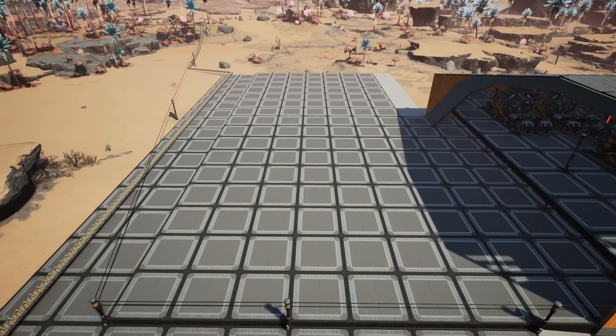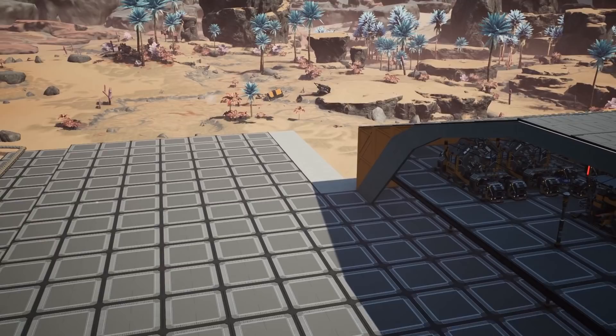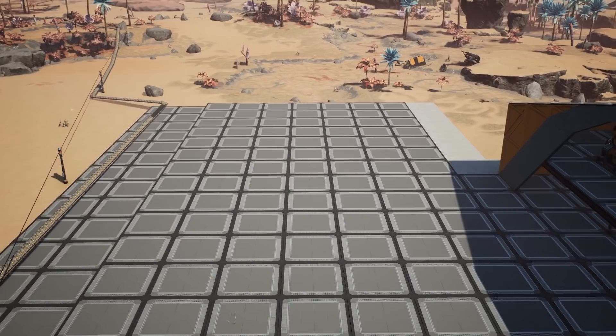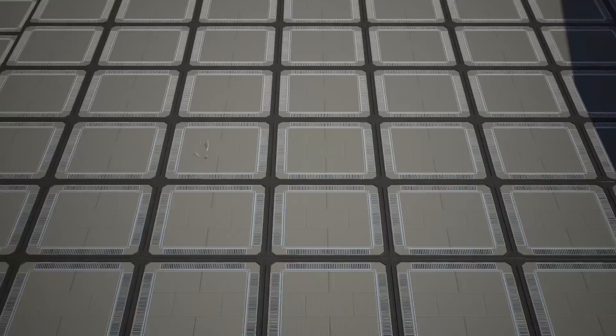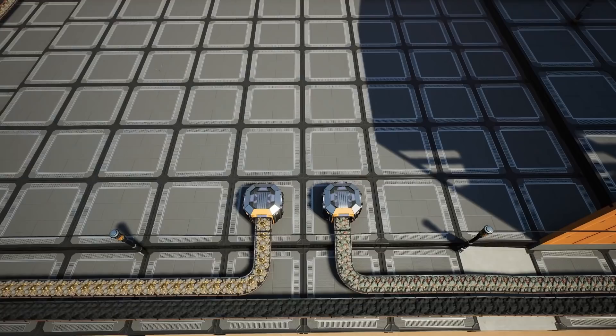Starting off with the copper sheets and the AI limiters, we're going to build an 8 by 14 grid — that's 8 across and 14 deep. At the end we've done the concrete foundations, which is where we'll be placing our storage containers. At this point you want to bring the citerium from the node, which is just located on top of that rock over there, and we're also going to run the other copper line across to this location.